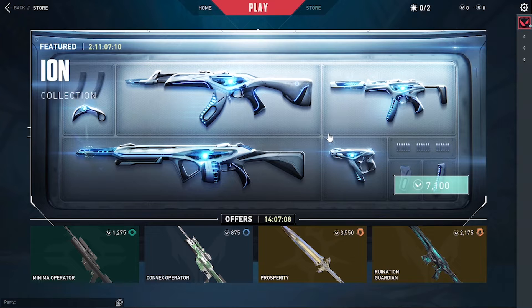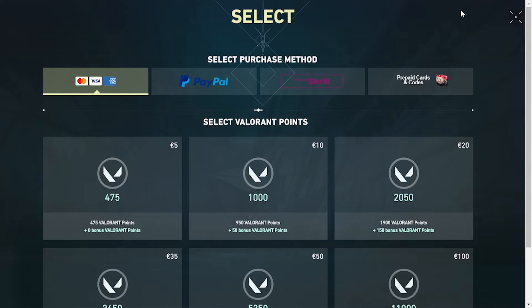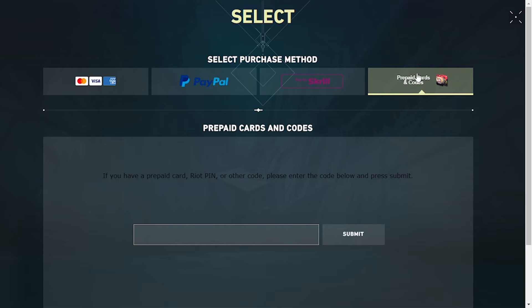After that you'll be landed on this page where you can see the points and other options. The points are basically the credits which you are going to redeem. Click over there, and on this page you can see the prepaid cards and codes option available with a bunch of different options. In order to redeem your gift cards and prepaid cards with codes, click over here.